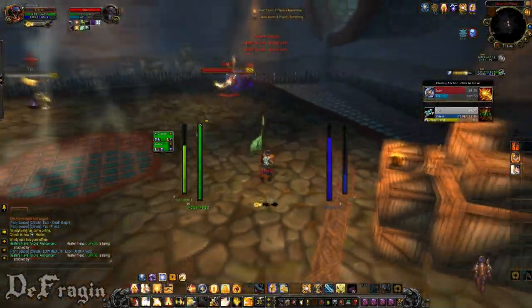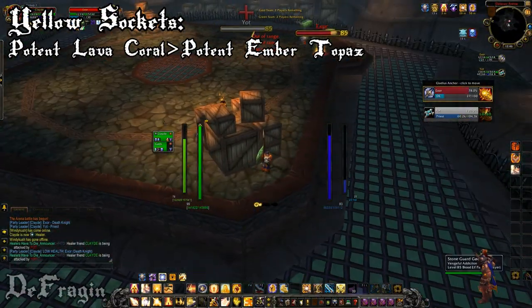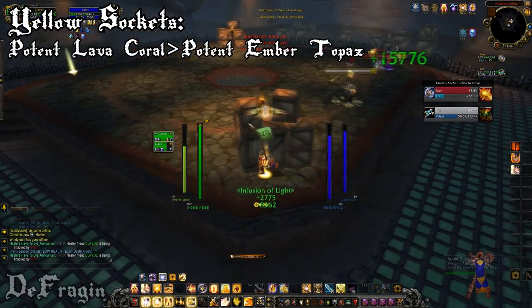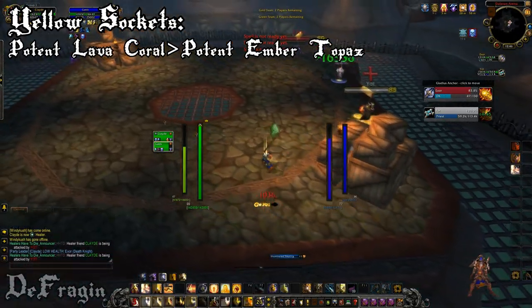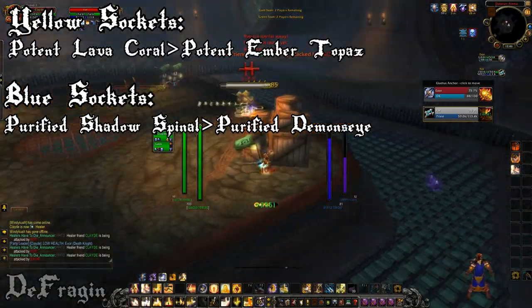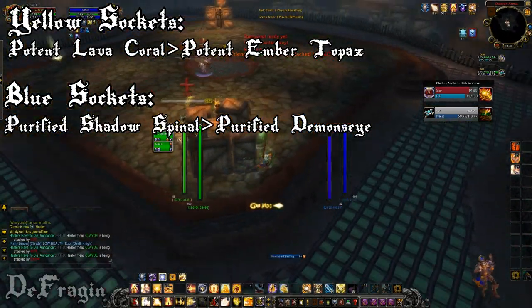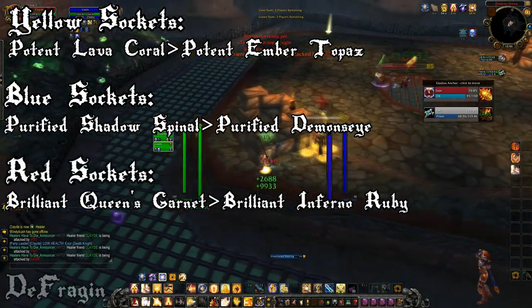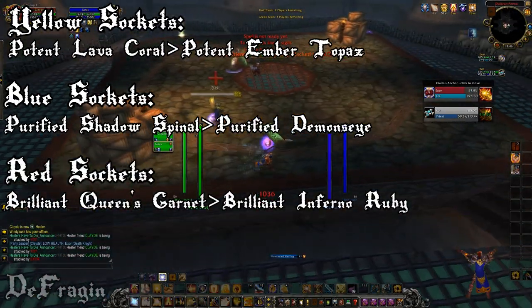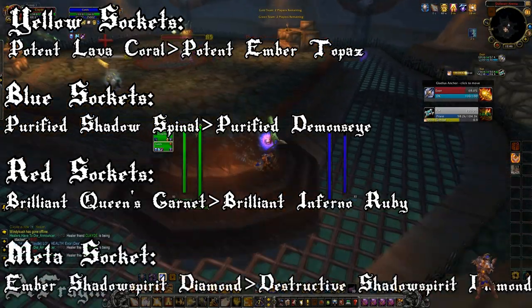As far as gems go: for yellow sockets you'll want either a Potent Lava Coral or the cheaper Potent Ember Topaz. For blue sockets, use a Purified Shadow Spinel or Purified Demon's Eye. For red sockets, Brilliant Queen's Garnet or Brilliant Inferno Ruby. For the meta gem, use Ember Shadowspirit Diamond or Destructive Shadowspirit Diamond.